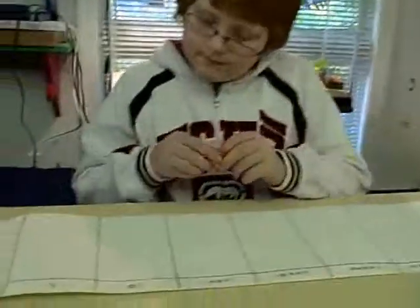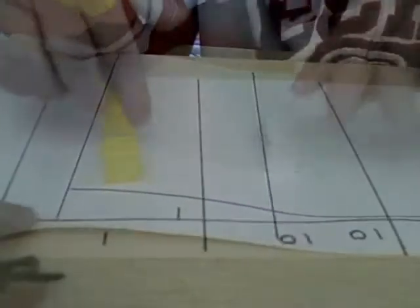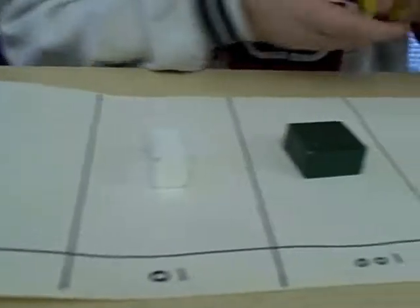Counting in base 2. Say it as you go, if you would, Mickey. 1, 2. Now I have to trade it in. 3, 4. And a trade — they can't stay here, can they? No. So we're going to exchange. 6 looks like that.